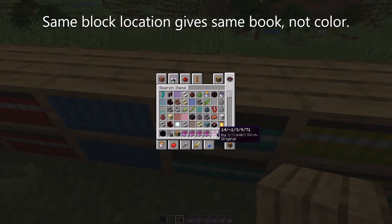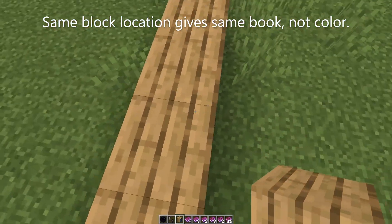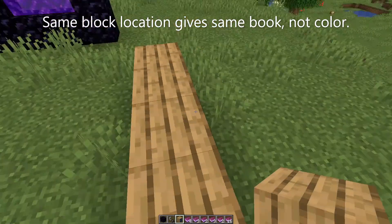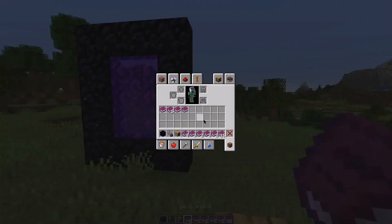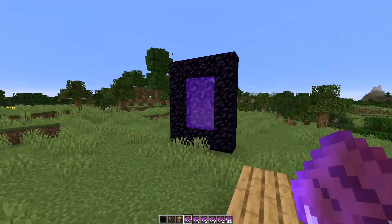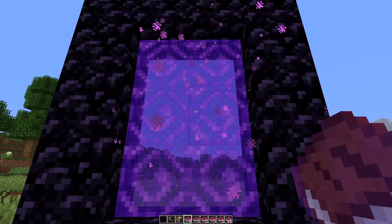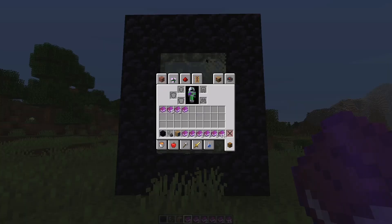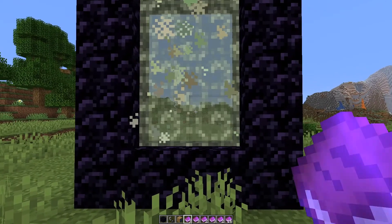So this color gives only one type of book and blue gives another type. There's a whole bunch of different books you can get. The cool thing is that these are actually world seeds — they generate things. So if you throw a book into the portal, it changes the portal color, acting as a seed for a new world. Let's hop in and see what we get.